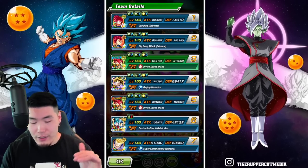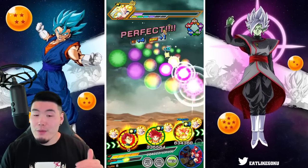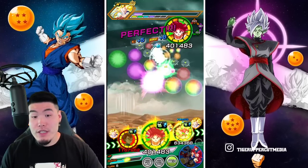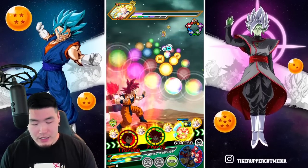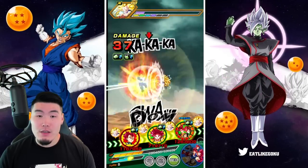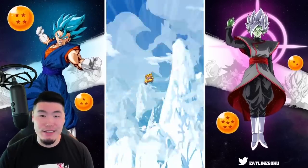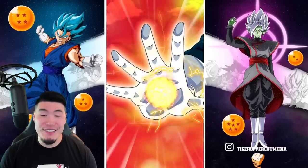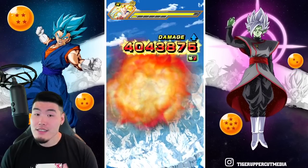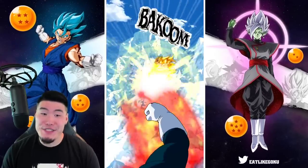We're here to showcase the God Goku and Vegeta, and they are incredibly impressive. Hopefully both the Goku and Vegeta get to attack this turn — that would be ideal. We take a hit there for the additional boost and now we're up to 6.2 million for the first super.